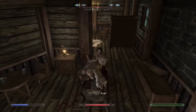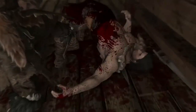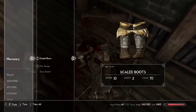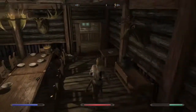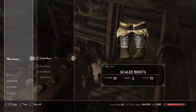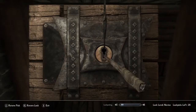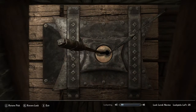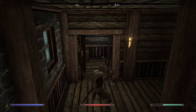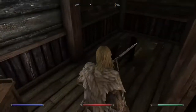I do remember this mansion being connected to a sewer system, but I can't remember if it goes all the way to Riften or if it's just on this island. I'm not sure if I need a key to go down there, or if it's just another way to exit the island. I can't remember if I need a key or if I can just lockpick it open — I've got plenty of lockpicks anyway.